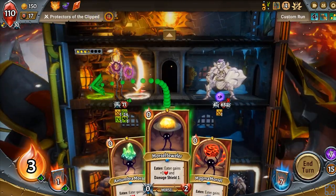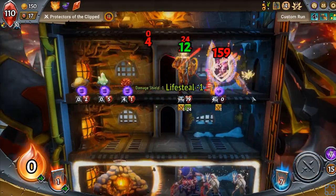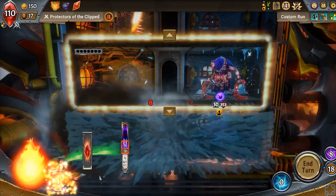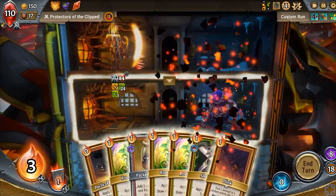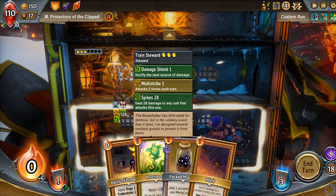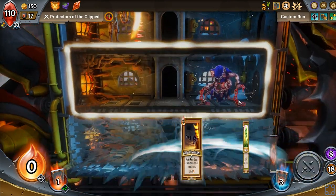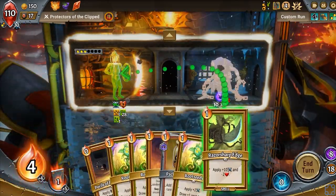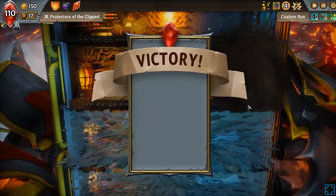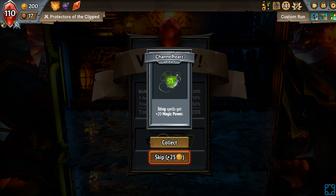Packed morsels. Let's just line them all up, get him Super Steward. Self-mutilation — I want none of that. The sad thing is we're still not strong enough. I should have actually gone for the Pack of Morsels. Oh well. Bye. You look so dumb. It's great. Sting spells get extra magic power — I'm actually going to sell that because I'm not going to use a single sting.